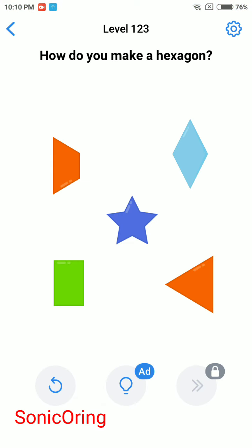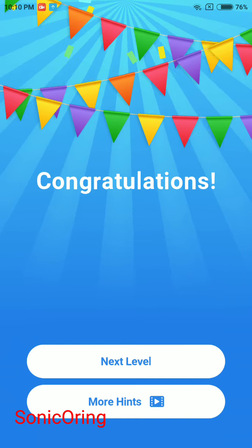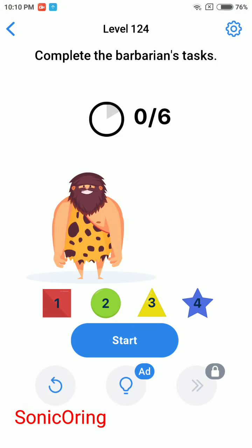Level 123 - how do you make a hexagon? A hexagon has 6 sides, so you need to hide the triangle first, then act like this to combine the trapezoid. Now complete the barbarian's test - there are six things you need to complete.